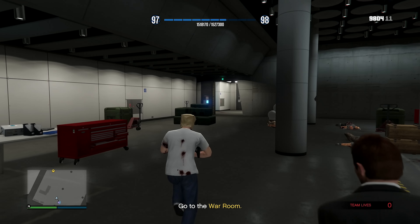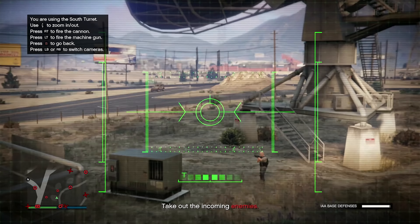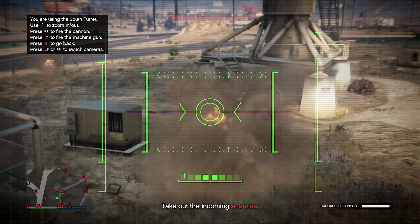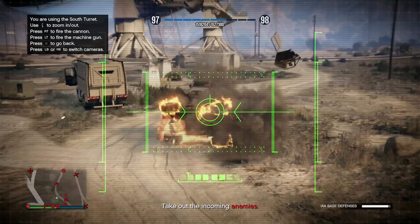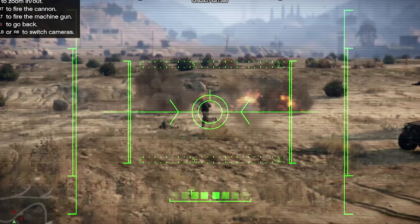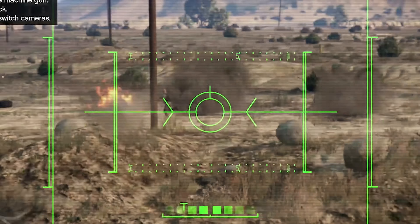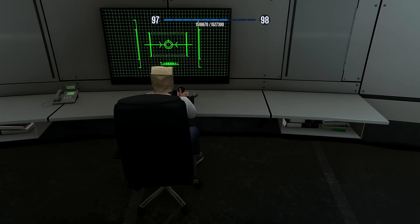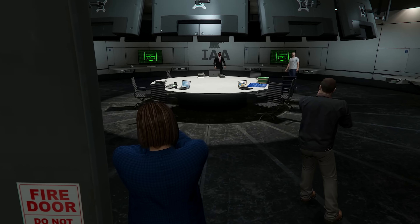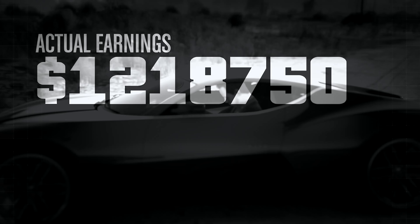In the war room we sit in a turret and take out waves of enemies trying to attack. Some try to flee but I catch them. After clearing everyone we sit through a cutscene — heist passed.